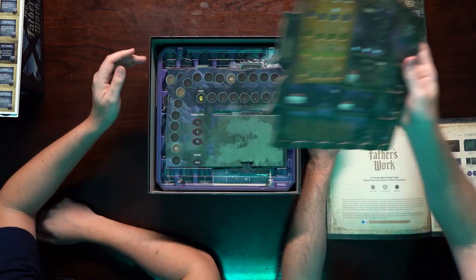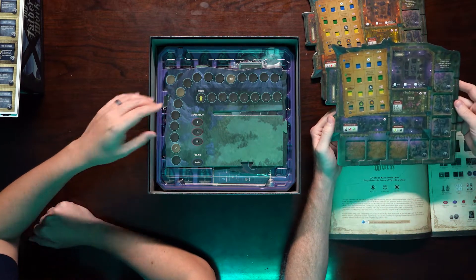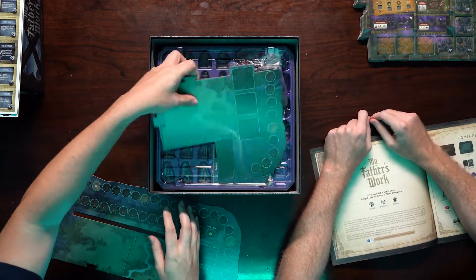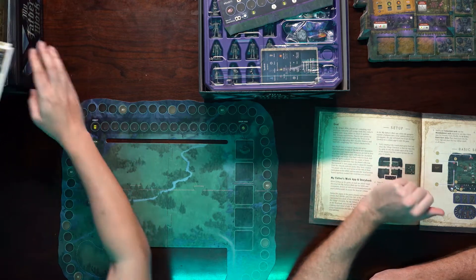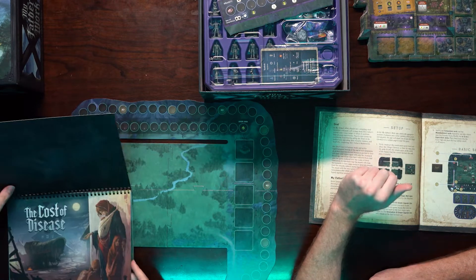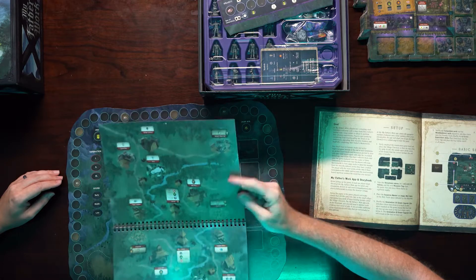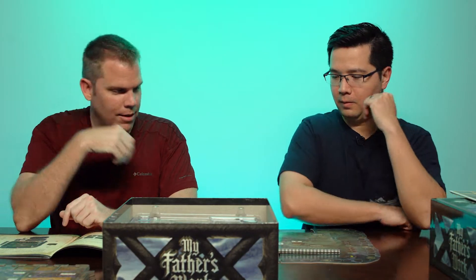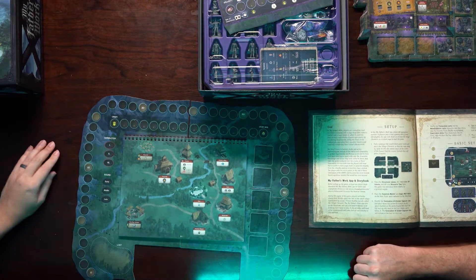All of the player boards have similar rules but the artwork is different, which is cool. There's something you assemble — you take the chronicle, slide it in to save its place, and then choose whichever scenario. So you'd set it up and then you have a whole layout to work with. That's kind of cool.